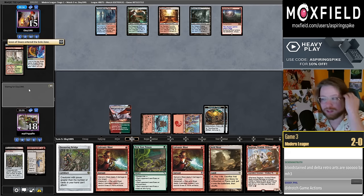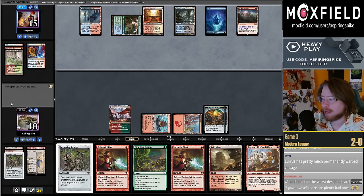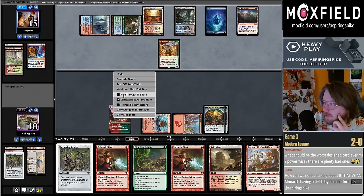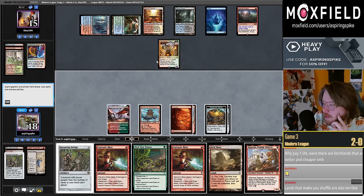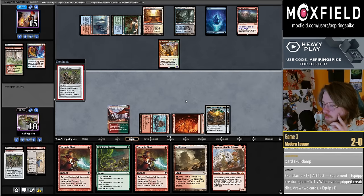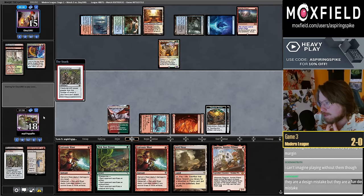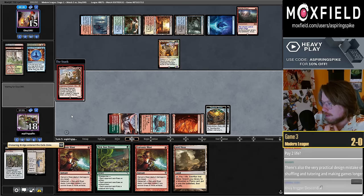I probably should have Pick Your Poisoned there. Fetchlands are lands that can get all five colors and also fuel graveyards for Delve shenanigans and trigger Revolt. They enable so many things and they make physical gameplay worse — this is my thesis on why fetchlands are the worst design cards of all time.